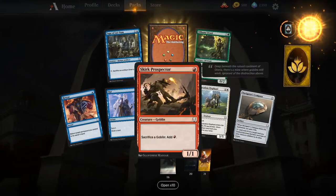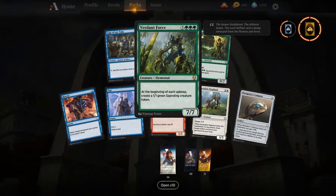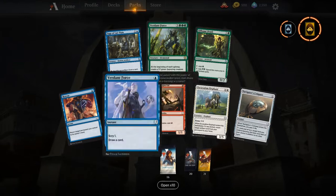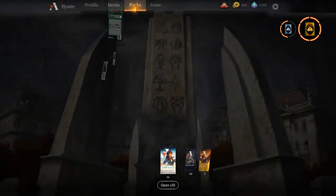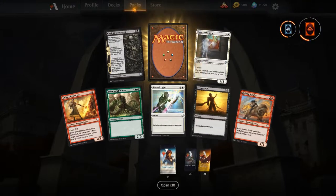Moving right along — a little kicker elf there. Verdant Force! In the Selesnya tokens deck this might actually be a good include, especially with Song of Freyalise, because Song of Freyalise is just the truth and could possibly ramp us into Verdant Force.